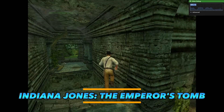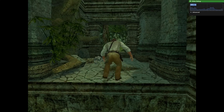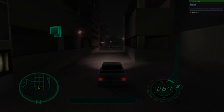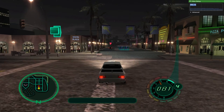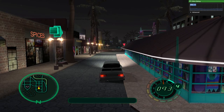Indiana Jones and the Emperor's Tomb is especially bad on the emulator. It hovered around 15 frames if I was lucky, but most of the time it dropped to 10 or 11 frames — that's unplayable. The Midnight Club series is very popular among racing gamers, and Midnight Club 2 was awesome on Xbox. Unfortunately, the performance is terrible on the emulator, as you can see.